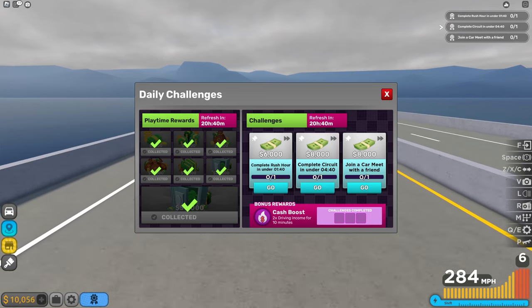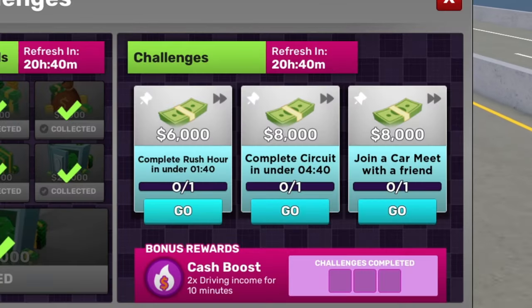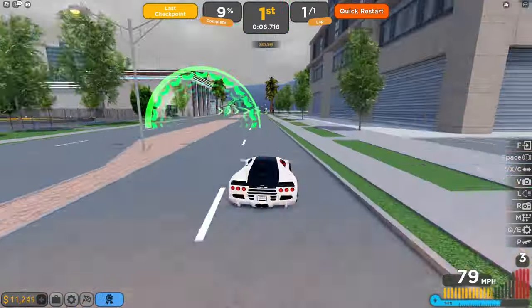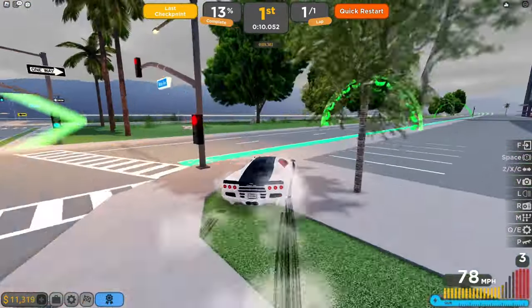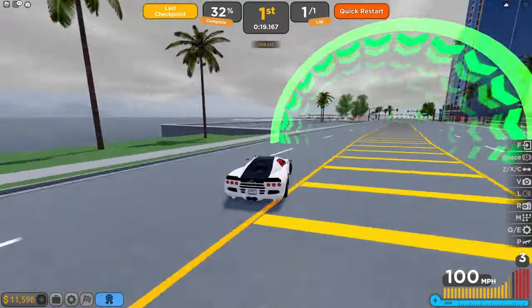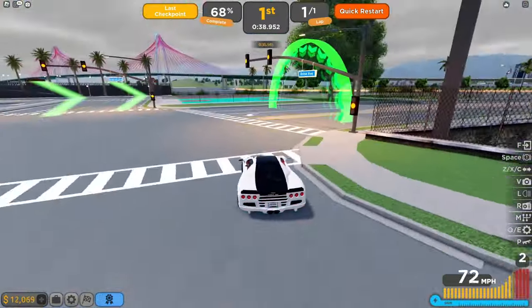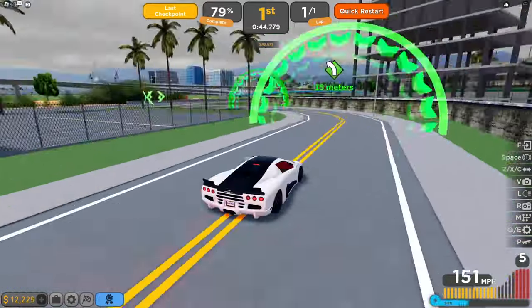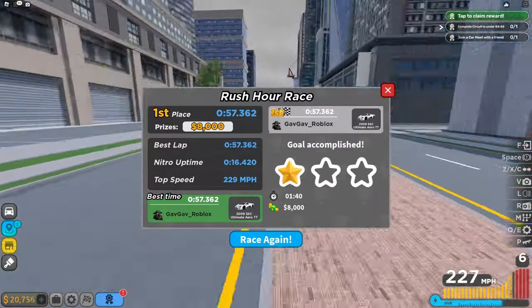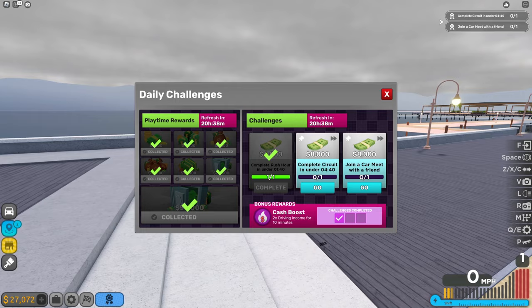I want to do the challenges but I don't have a friend, so I can't do a car meet. I'm going to try the races — starting with Rush Hour. Completing it will get me $6,000. If the SSC doesn't work well, I can try the McLaren since it has better acceleration and handling. We're already halfway through the race and we completed it in under one minute, which beats the one minute 40 second target. That gets us $6,000.